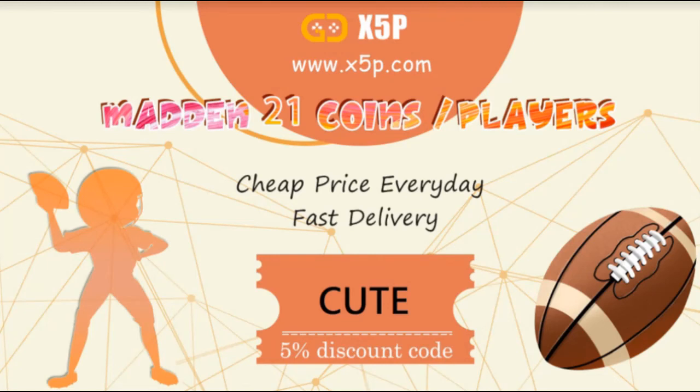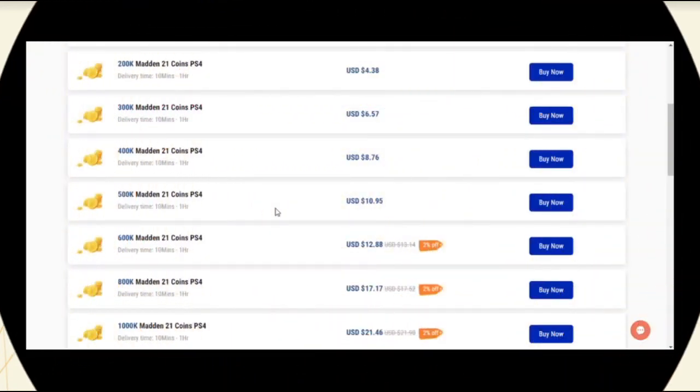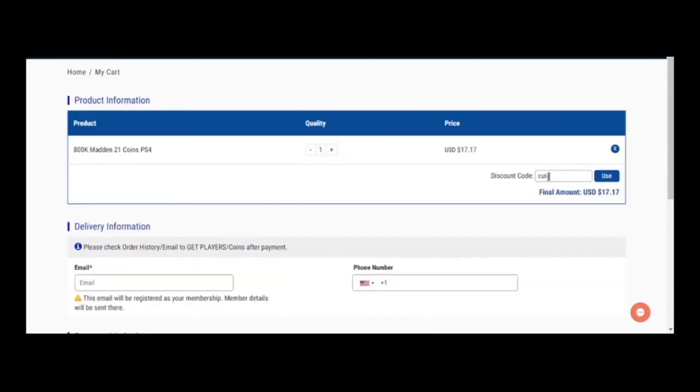x5p.com, use code cute at checkout. It's easy, fast, legit — get the players you want, get the team you want, and save your money.